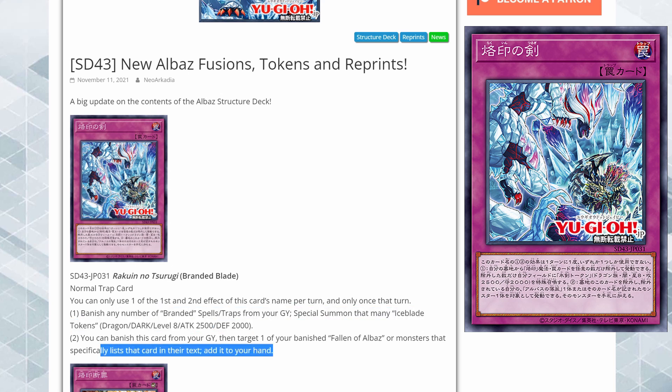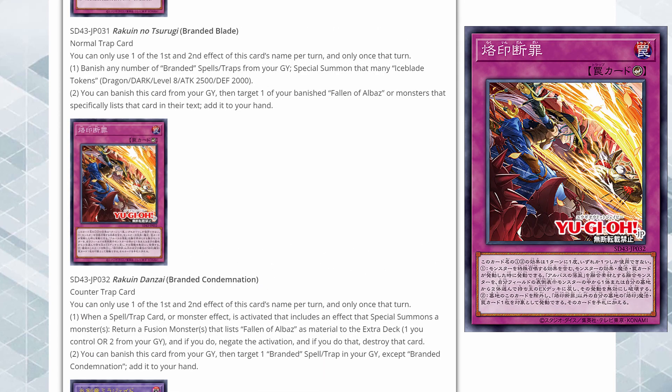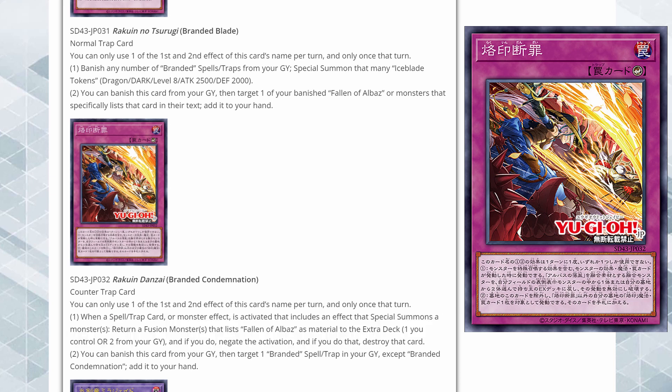Here we have Branded Condemnation, which is a counter trap card. Every time I see a counter trap I think it might be an omni-negate. When a spell, trap, or monster effect is activated that includes an effect that special summons a monster — return a fusion monster that lists Fallen of Albaz as material to the extra deck from the one you control, or two from your grave, and if you do, negate the activation and destroy that card. So it's an omni-negate but only for effects that special summon a monster.